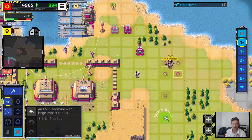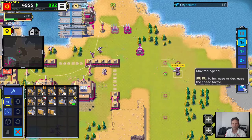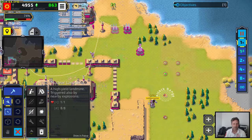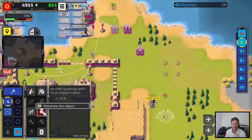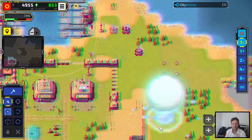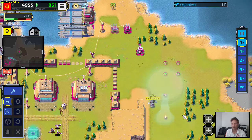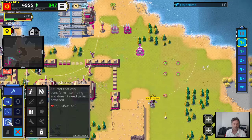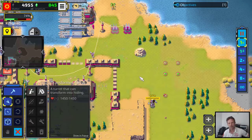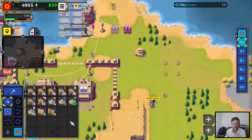We also have EMP landmines, which stun enemies. For the nuclear landmine, it's turned off by default — you can turn it on so it reacts to enemy forces in the area. But you can also make it explode directly. The same with the EMP landmine: you can detonate it directly and stun everything in the area, rather than waiting for the enemy to approach, so you can time it. Here the transformer turret — you can put it into hiding so it looks like a rock. It should transform back into a turret once attacked, but usually nobody attacks it because it looks like a rock.